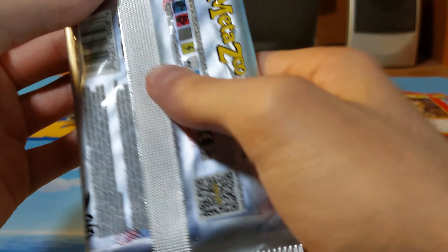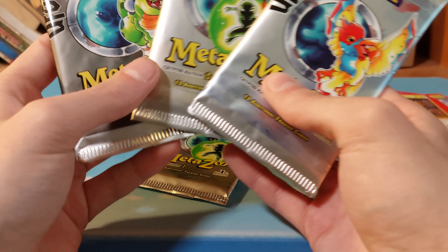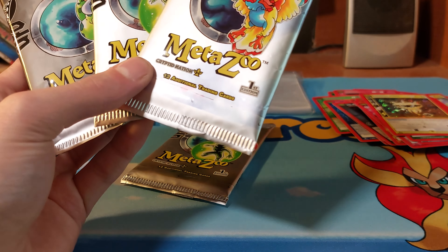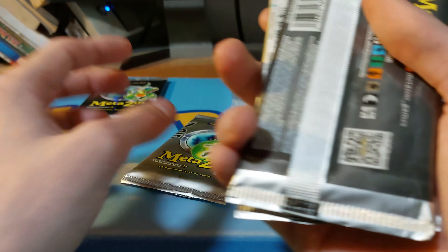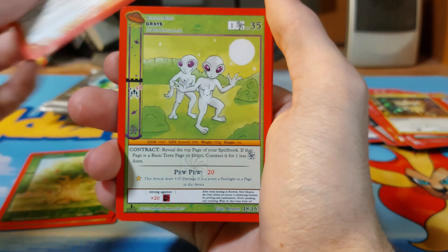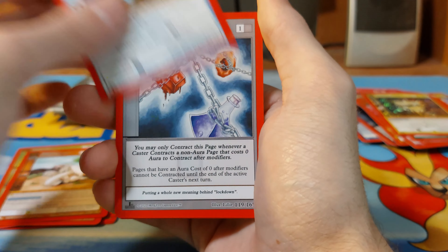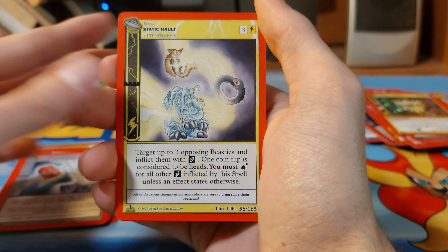Hold on — I took the rest of the pack so we actually have five left. Forgot to show those. Dark War, Raining Tree Token, Coming In Hot, Graze, Unwanted Gas, Sherman Feast, Dinosaur, Numb Spell, Static Halt.